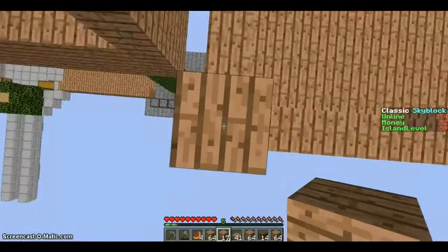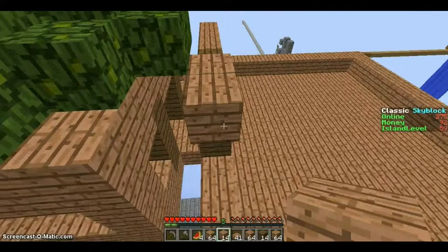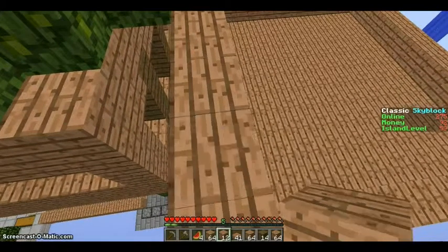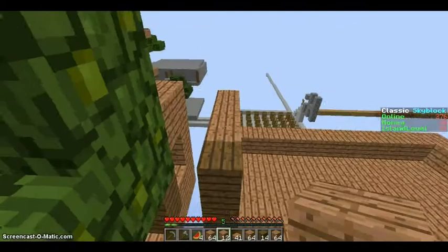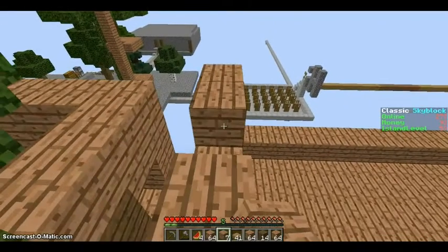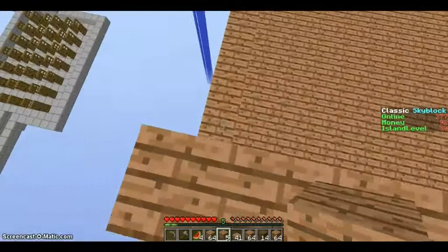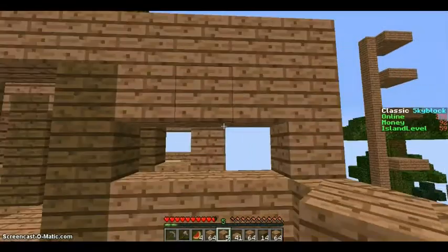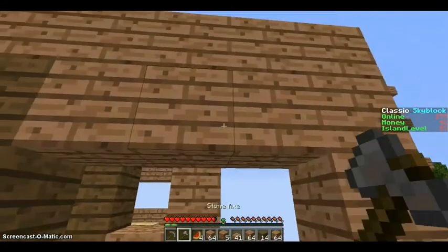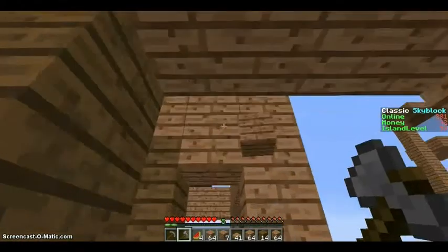I'm actually kind of liking where this build is going. Do you think we could get something for our achievement board? They'll probably give us flowers, because I really want — I don't want just regular glass, it's not very see-through. Maybe gray or something, or white, for the windows here. That's going to be quite the project.